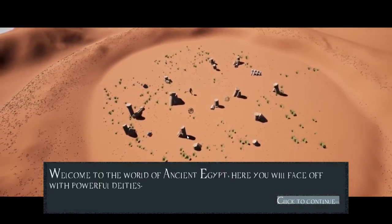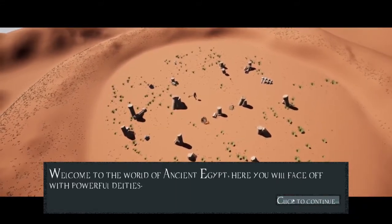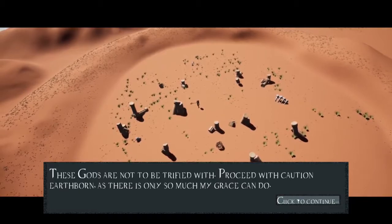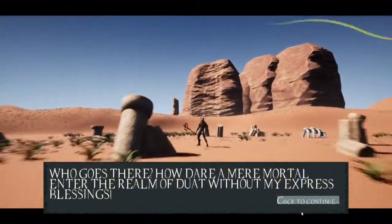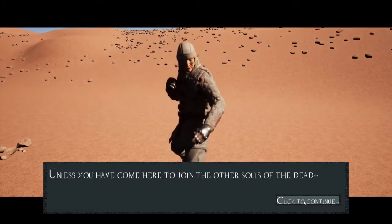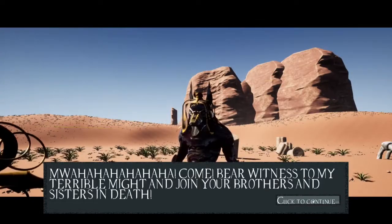Welcome to the world of ancient Egypt. Here you will face off with powerful deities. These gods are not to be trifled with. Proceed with caution, Bikuryu, as there is only so much my grace can do. A new boss appears: 'Who goes there? How dare a mere mortal enter the realm of Duat without my express blessings? Unless you have come here to join the other souls of the dead — join your brothers and sisters in death!'